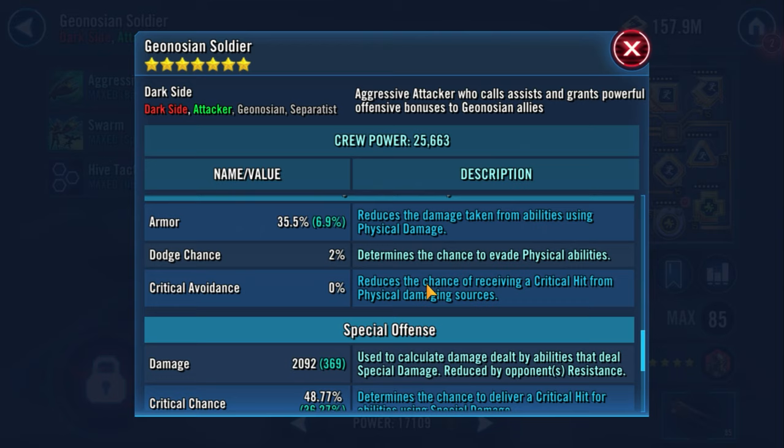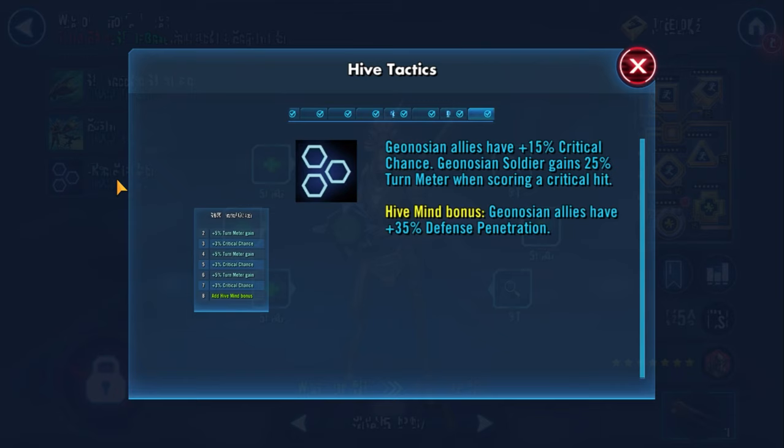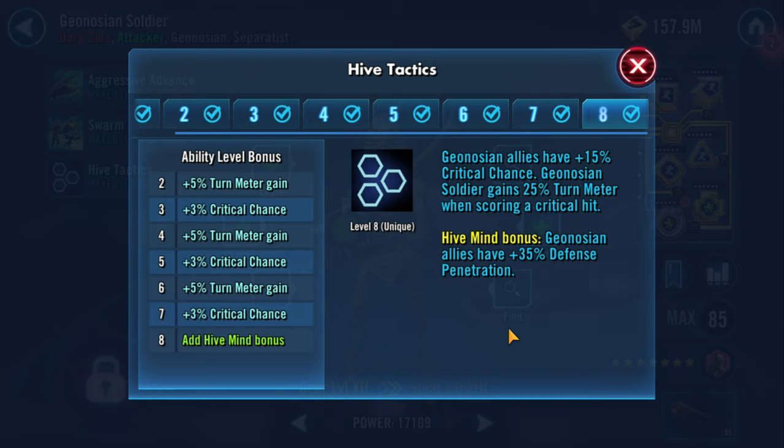Crit Chance is very important on Soldier because he gains 25% turn meter whenever he crits. He also gives all Geos an extra 15% critical chance, so you only need to get him to 85% with mods to guarantee that he always crits. I only have mine at 75%, but that'll be good enough here.